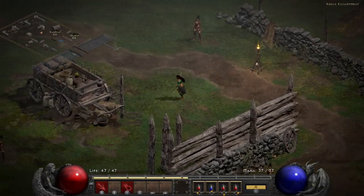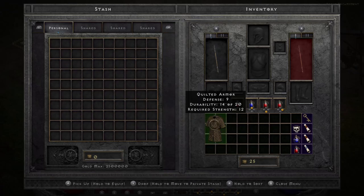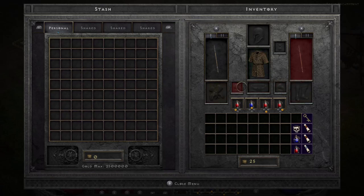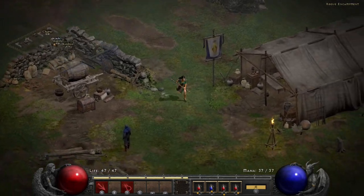Now that item is no longer red. I can hold Y to move it to inventory, then hold A to equip it. Every piece of armor makes a difference, so always try to fill all your gear slots. There are amulets, two ring slots, foot gear, hand gear, and a belt. The belt is important because it can extend the number of quick action potion slots available.